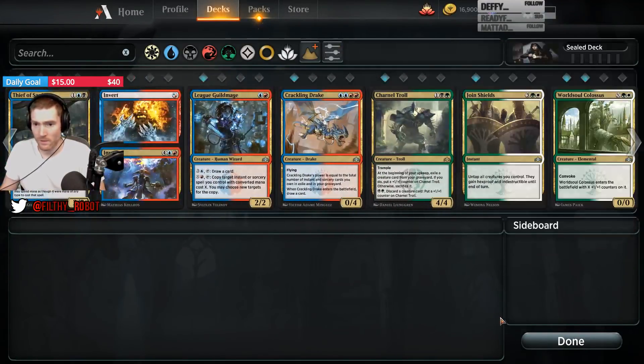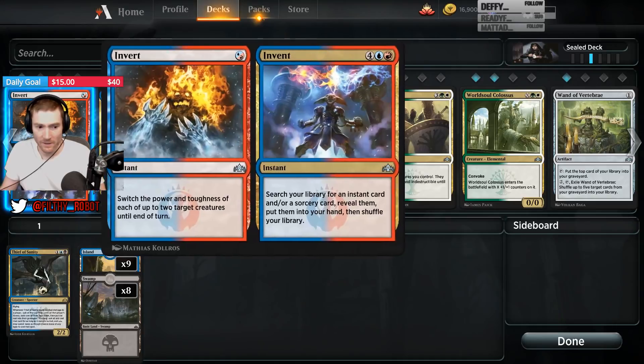Glaive, Wands, World Soul, Joint Shields, Charnel Troll, Crackling Drake, League Guild Mage, Invert, Thief of Sanity. No.